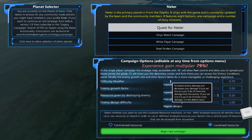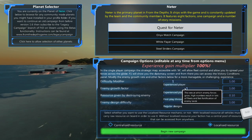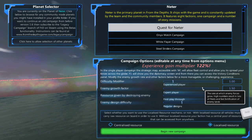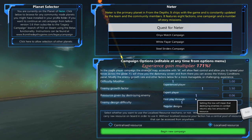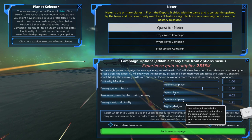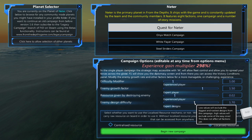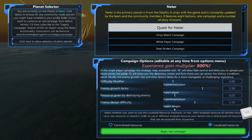We're gonna leave that one. We'll put the growth factor on 1.5 because I've been playing this game for a while. We'll put the resource given as 0.2 and we'll up the design difficulty to 1.72, so they'll be using expert designs.